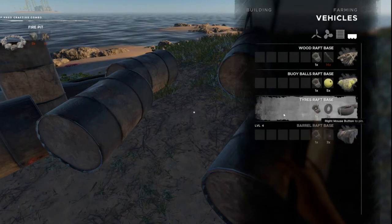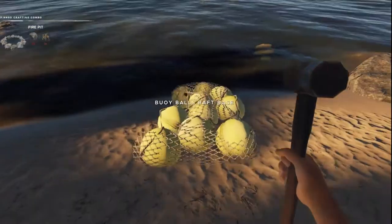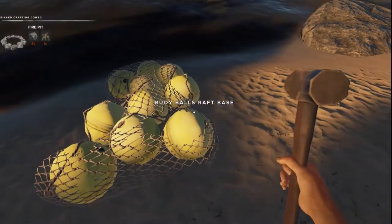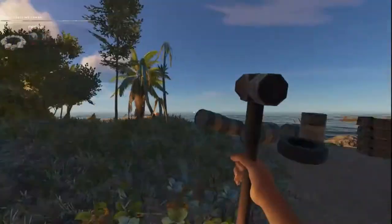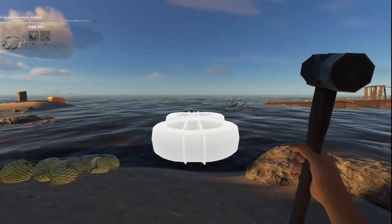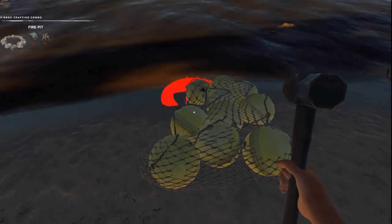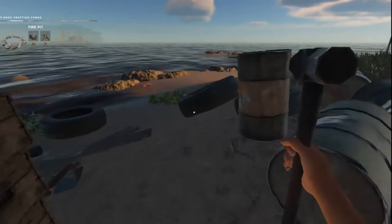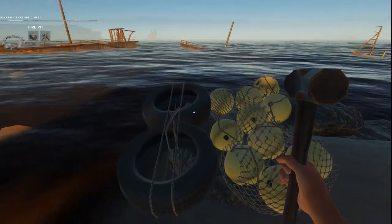Now that we have our hammer, let's equip it. When we open our crafting menu it's different — we have building menus. I want to build three barrels and two tires and the buoy balls. I've got five buoy balls and I want four. Now we're going to build the foundation on top — we can either use two planks, two pieces of metal, or four sticks. Honestly, four sticks are easier to come by because the other stuff we're going to use a lot for building our house. So we've got four and two. Now we have two pieces.